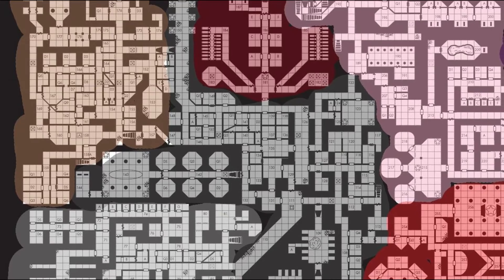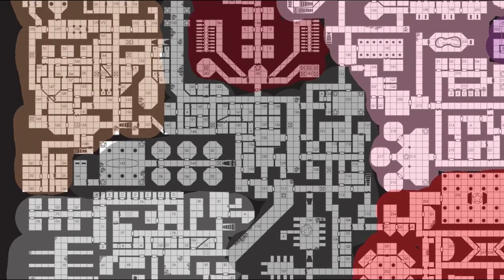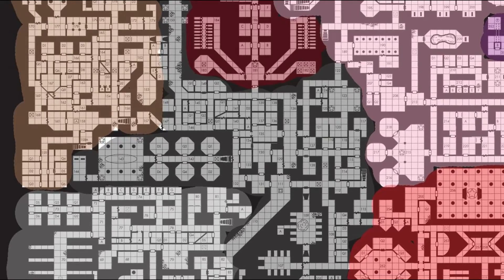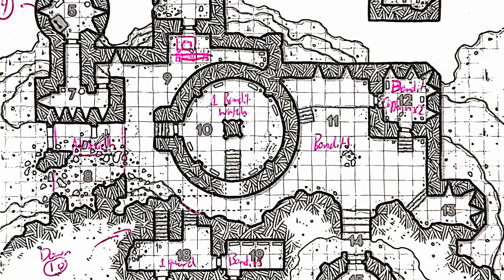Consider structuring your mega dungeon around competing factions or power groups vying for control of the dungeon's depths. In my recent game, the upper levels were controlled by around 40 bandits occupying the ruins of a castle — essentially an above-ground dungeon. These bandits were negotiating and in conflict with several factions in the catacombs below, such as ghouls and trolls.